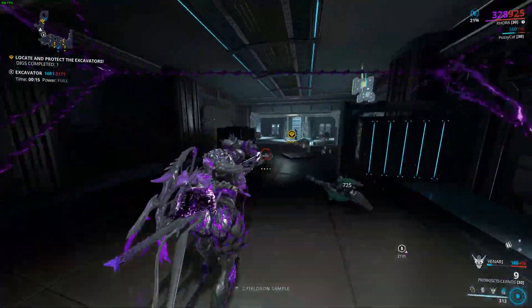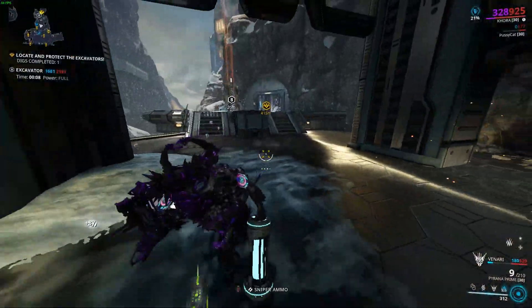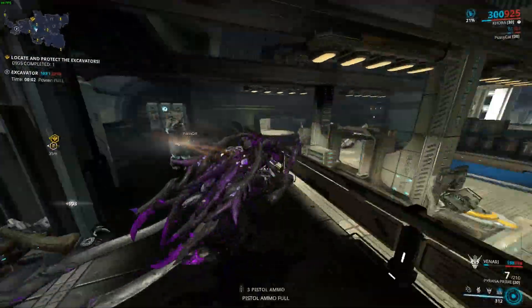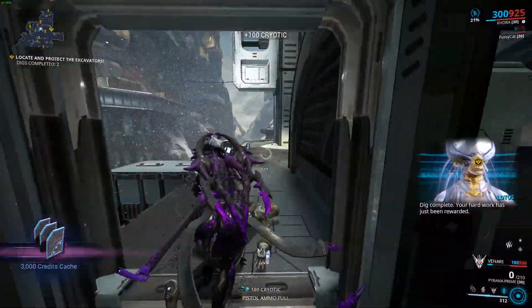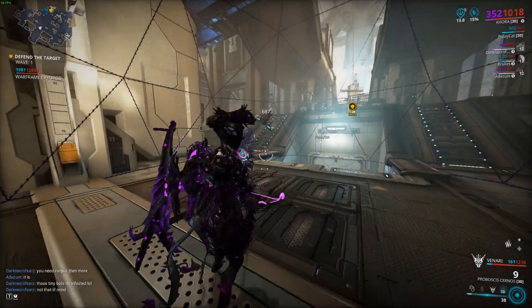On Pluto, there are two nodes: Outer Terminus, which is a defense mission, and Palace, which is a survival mission. You can try each one and test your luck — farming Oxium is always luck-based.